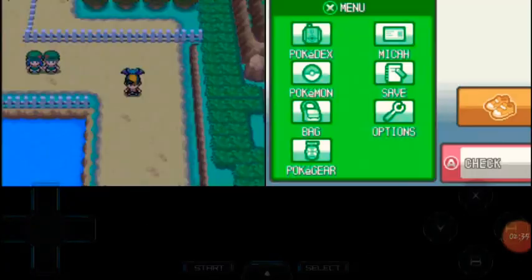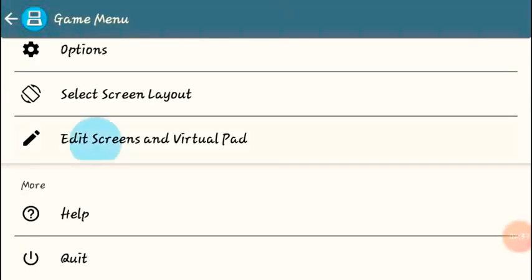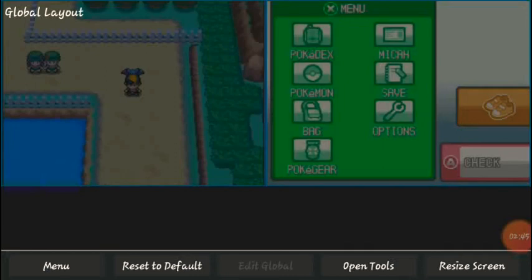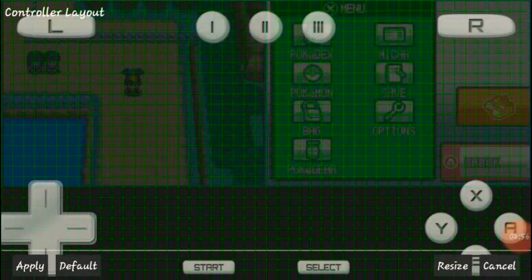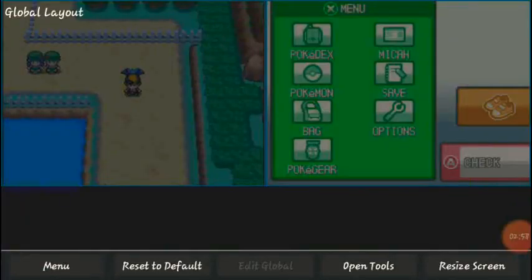You can also go to edit screens and virtual pad, where you can adjust your screen layout. From there you can set a background image, edit control layout, and save your changes either for the current game or as a global layout.